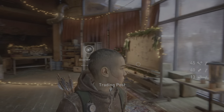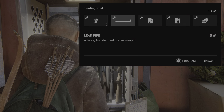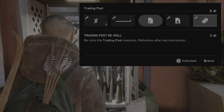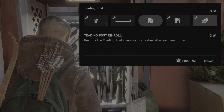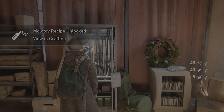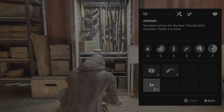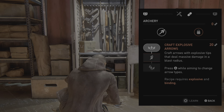Trading post: explosive arrow, lead pipe, molotov recipe purchasable, stun bomb recipe purchasable — grants molotov recipe. Molotov recipe purchased. Trading post re-roll purchasable — re-rolls the trading post inventory, refreshes after each encounter, costs 3 currency, you have 8 currency. Molotov recipe unlocked. View in crafting. Crafting: health kit missing, molotov missing, arrows inventory full. Upgrades: archery — craft more arrows learnable, increase your fish, craft explosive arrows.